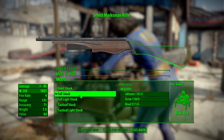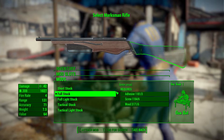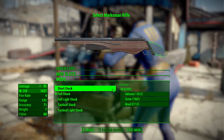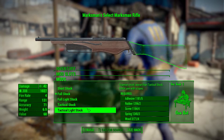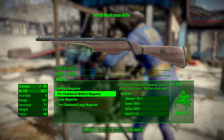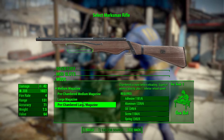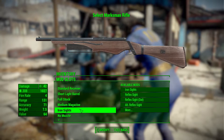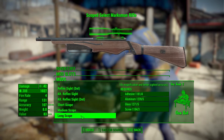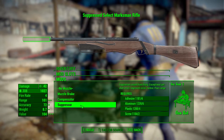In the stock category we've got the full stock (the default), a short stock, a full light stock, a tactical stock, and a tactical light stock. For magazines there's a medium magazine, a pre-chambered magazine adding plus one to ammo count, a large, and a large pre-chambered again with plus one. For sights we've got iron sights, two different reflex options, an alternative, and short, medium, and long scope. The muzzle category offers nothing, a muzzle brake, compensator, or suppressor.